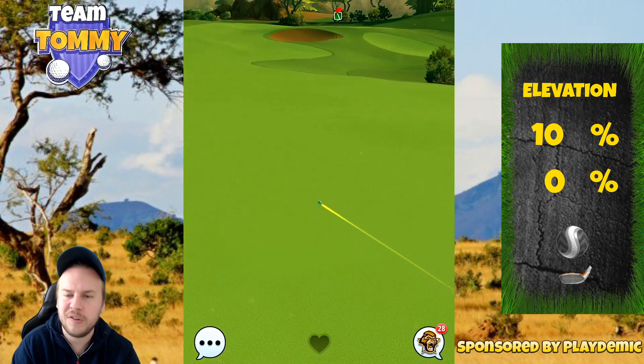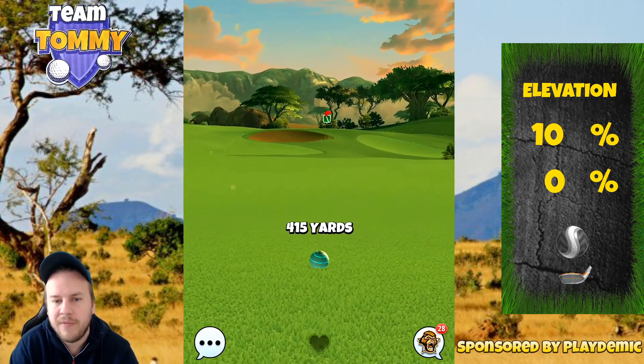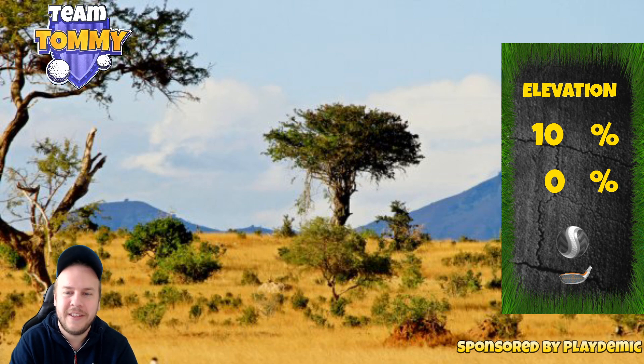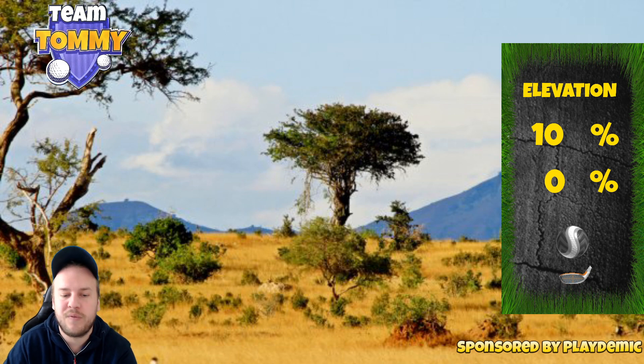We're going to sit ourselves nicely on the fairway. When going with max overpower, you will see different drive yardages from time to time, so be very focused and prepared with your notebook so you can write down the yardage you're getting. A 10 over adjustment is what we're using for the drive.